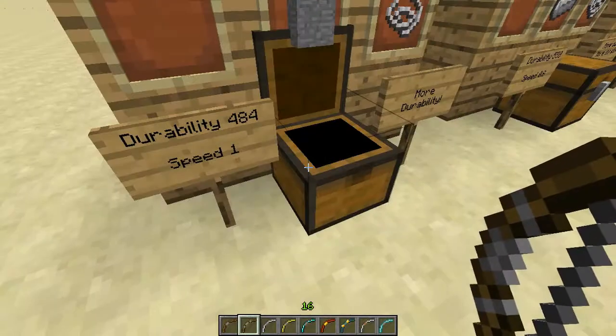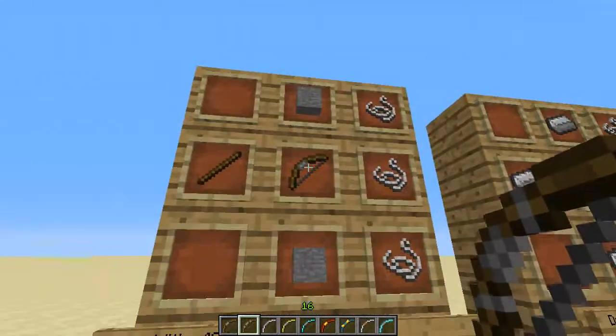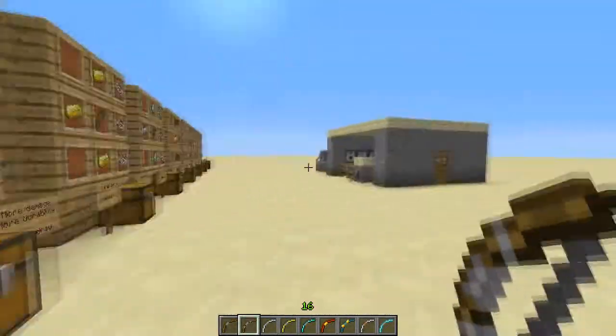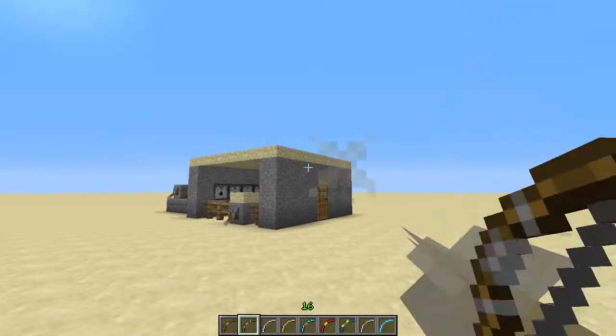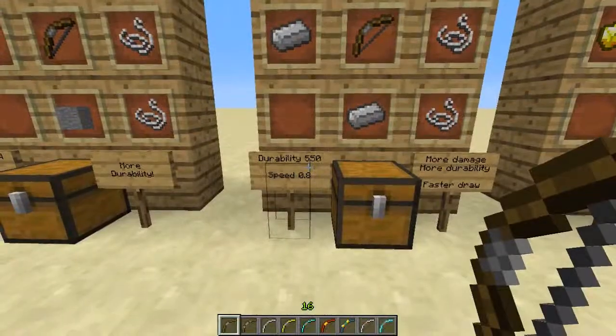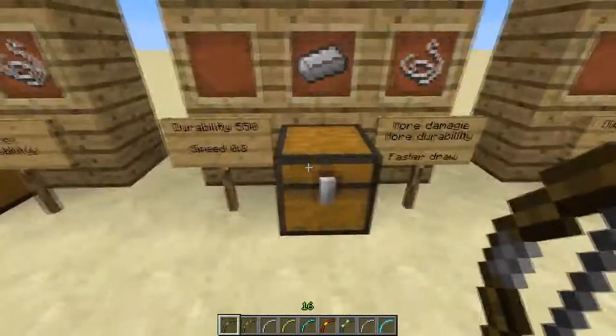The first one is the Minforce Bow. It has more durability, same speed, and same draw speed.